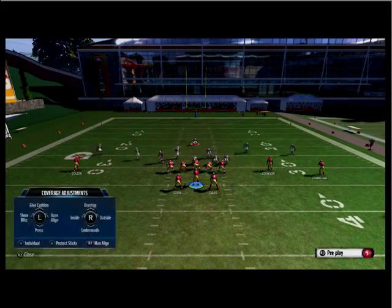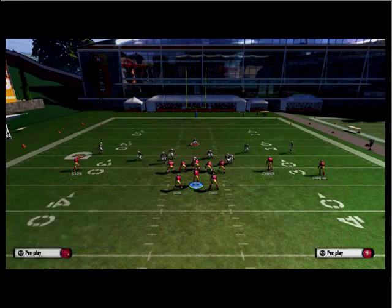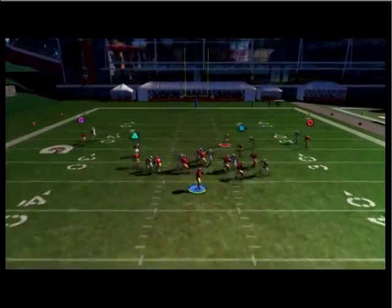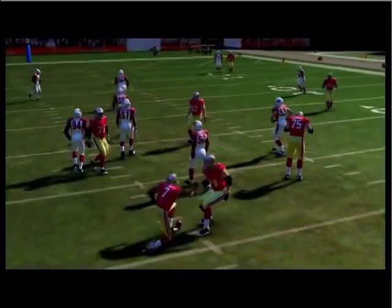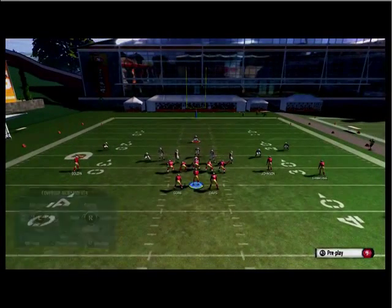The second step is to go ahead and global blitz all the linebackers down, and then global contain the linebackers on the outside. If you don't know how to global contain on PS4, it's L2 and then R1. On Xbox One, it'll be Left Trigger and then Right Bumper.